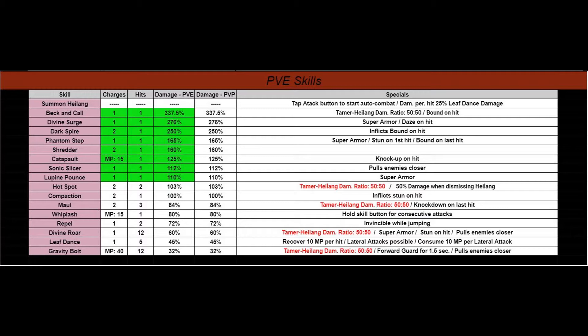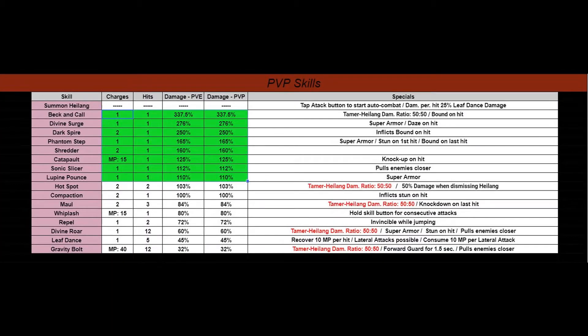Here are the top eight PvE skills — and it looks like all of the PvE skills are the same as the PvP skills, so no need to worry. You can put them all in and do PvP with it. However, if you're going up against another player, you may want that 50-50 damage in there — so there are two people hitting at your CP on your opponent. There are also some specials in skills like Repel: 'Invincible while jumping,' which might serve you well in a PvP rotation.